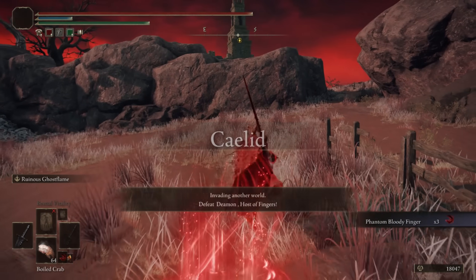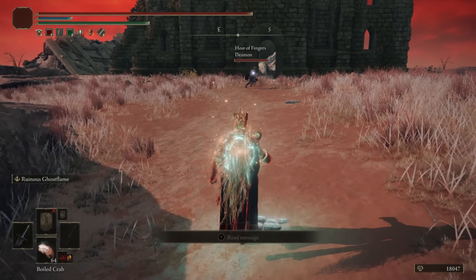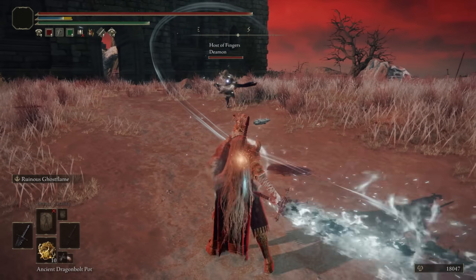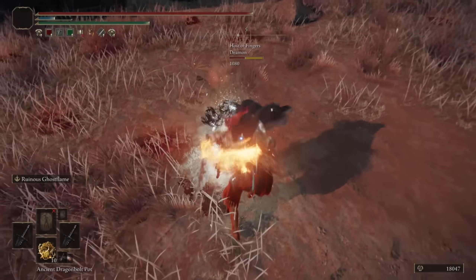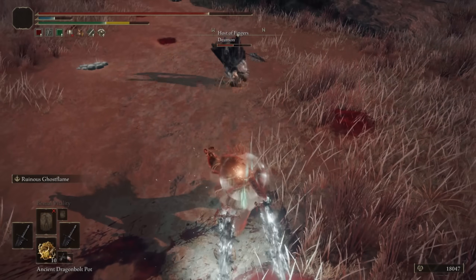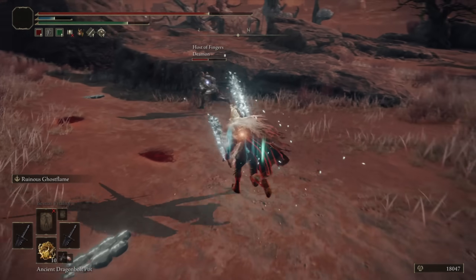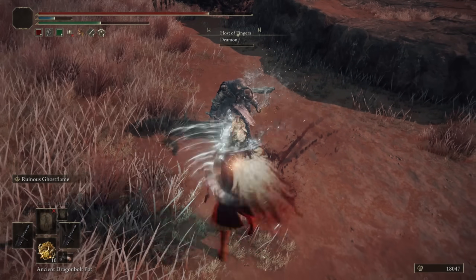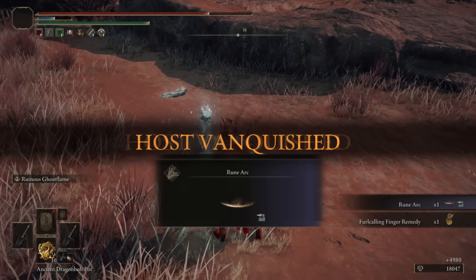Moving into our next invasion, we are now in Caelid and we've invaded Damon — two lone hosts, which is becoming more common. He has the Monk's Flamemace and I have the Ice Flame. A jump attack and Frostbite proc landed. Some bleed — the Blood Explosion — combined with Frostbite was doing a lot of damage regardless. Very fun fight, man.